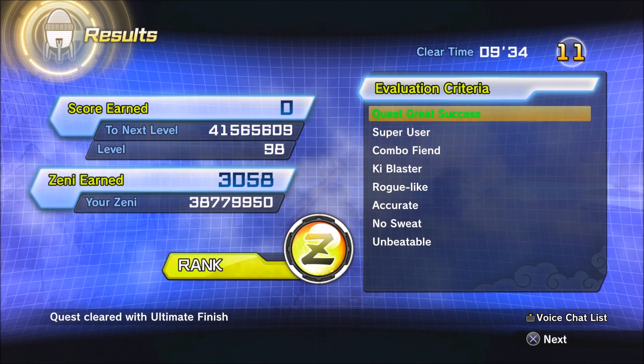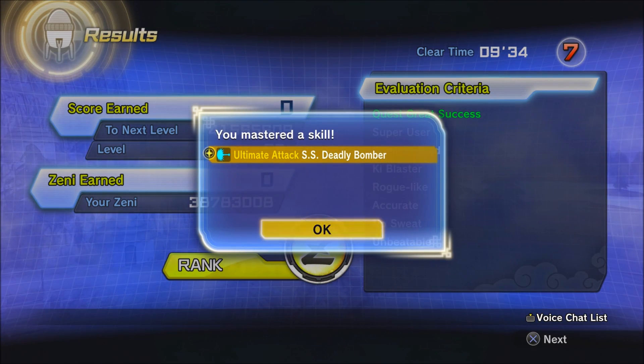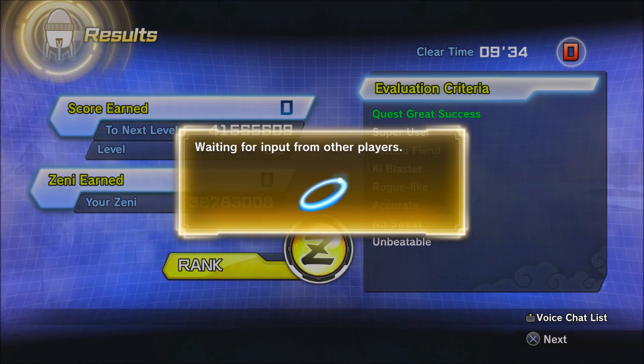Z rank — that's right! There it is: ultimate attack SS Deadly Bomber. I wonder what the SS stands for — super soldier? Deadly Bomber. Shouldn't it be Red Ribbon Deadly Bomber?